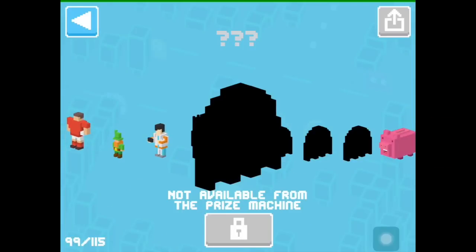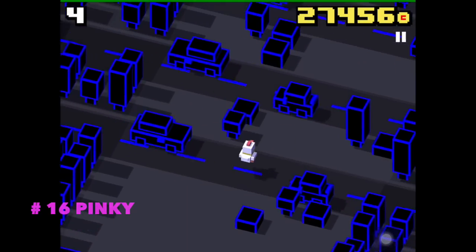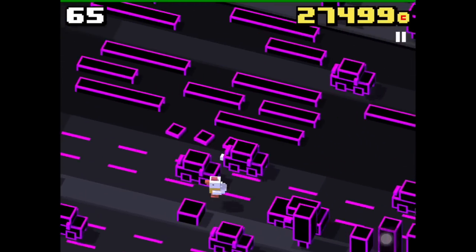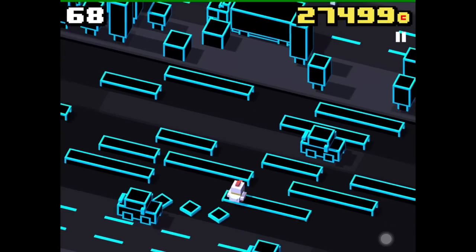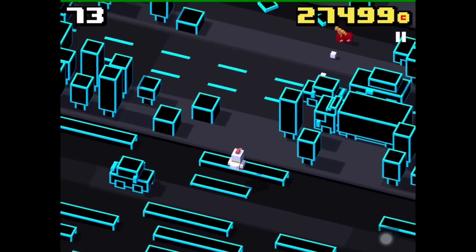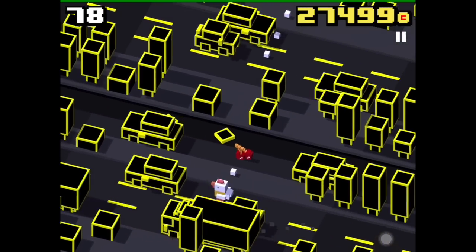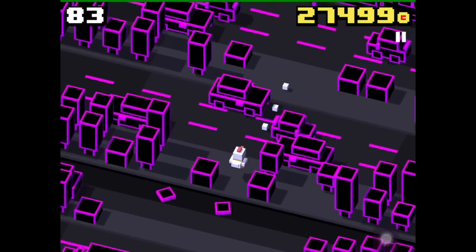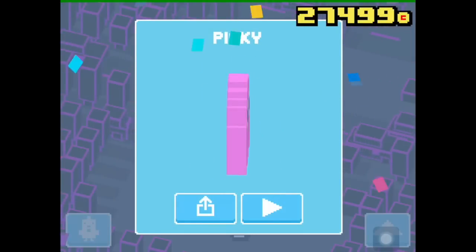The first Pac-Man unlock will be Pinky. To unlock Pinky, you have to play as the new Pac Chicken. You'll see the Pac-Man environment with Pac-Dots. Search for a special Pac-Man item — the Cherry. Once you find it, collect it and then die afterwards. This will be enough to unlock the character Pinky.